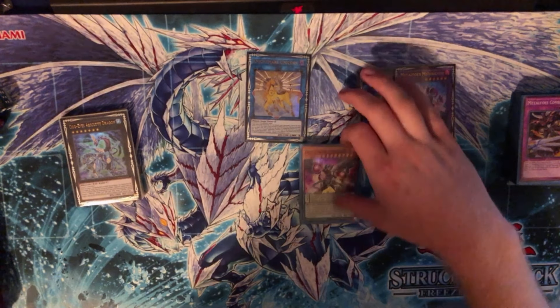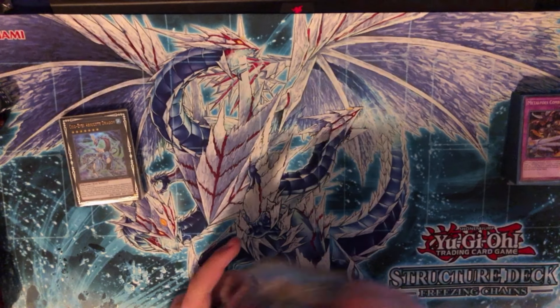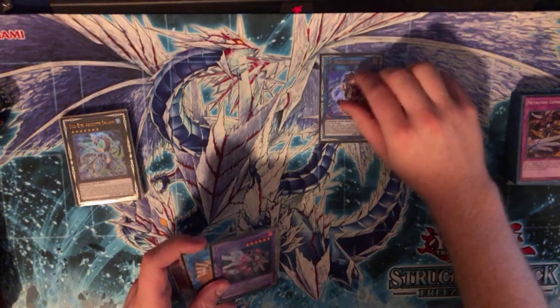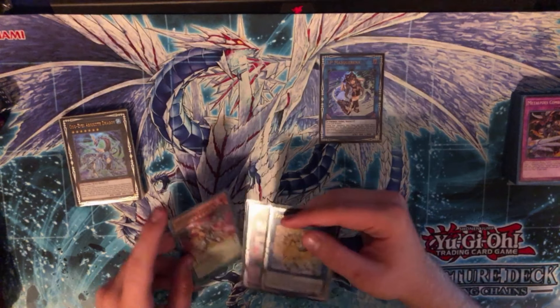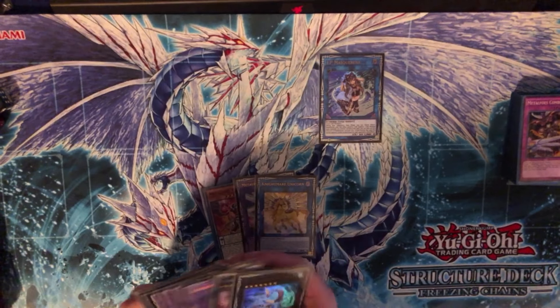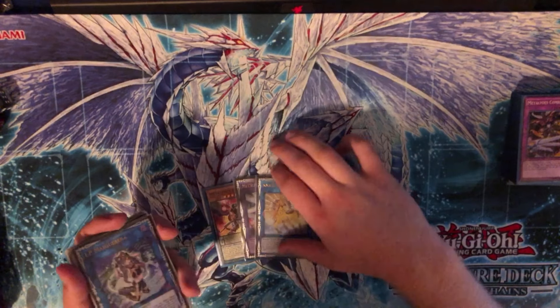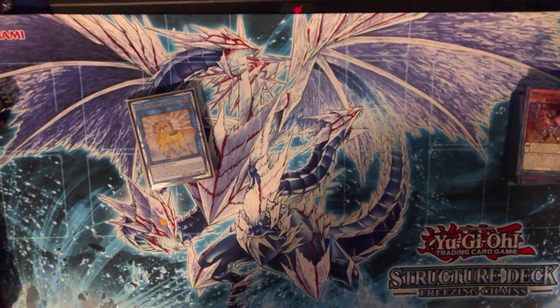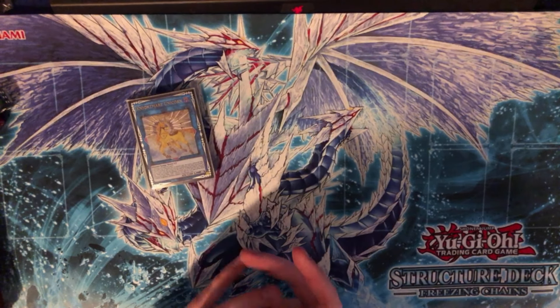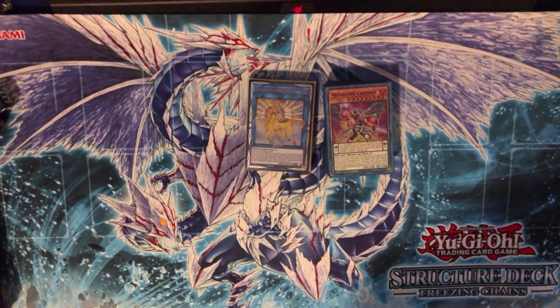You special summon back Banisher with Mithrilium — because it doesn't target — so you get a shuffle and then a banish with Banisher, giving you two interruptions on your opponent's turn. If you have Absolute Dragon, you can keep a monster and discard it some other way, then go into Underworld Goddess using one of your opponent's monsters. There's a lot of utility you can do with IP. I don't think this deck is particularly competitive, but it is cool. If you enjoyed, leave a like — and we'll see you guys later.